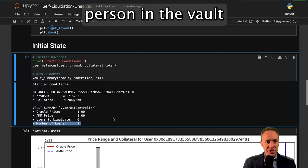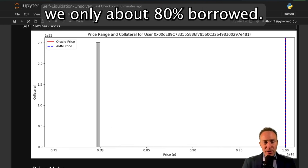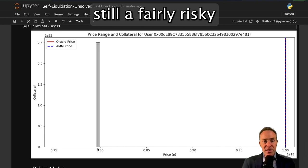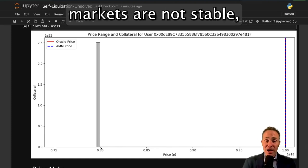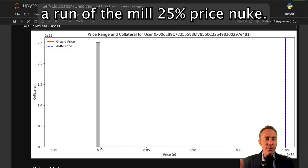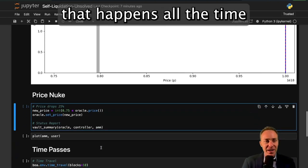This user is the only person in the vault. In the previous unit we max borrowed; in this case we only about 80% borrowed. So even though it's still a fairly risky n equals four bands, the hope would be that crypto markets are relatively stable. But we know that crypto markets are not stable, especially with meme coins, so let's simulate a run-of-the-mill 25% price nuke.